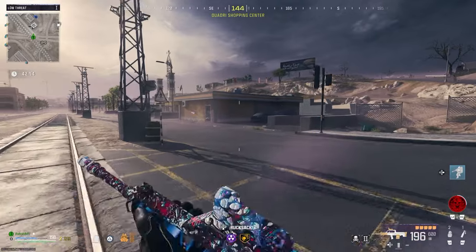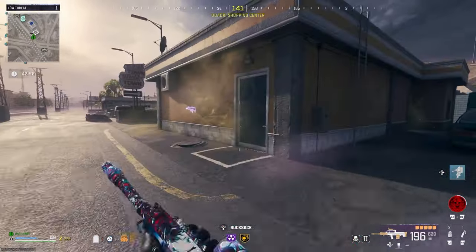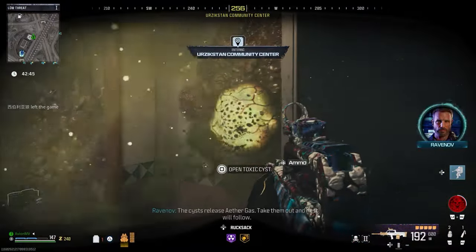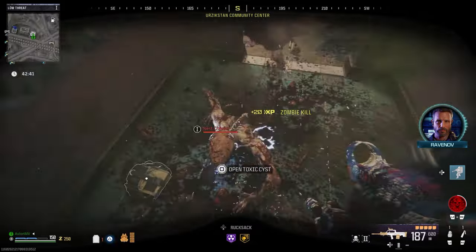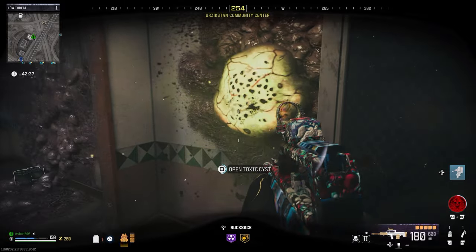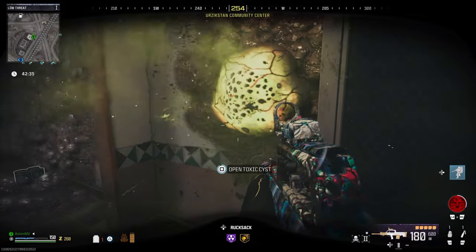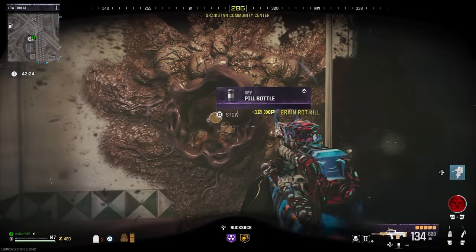To find the pill bottle, you will need to get the Brain Rot ammo mod and head to either an infested nest or an infested stronghold. With your Brain Rot equipped weapon, shoot one of the cysts but don't destroy it. The cyst will then change colour and you will be able to interact with it. Once you complete interacting with the cyst, it will burst and allow you to pick up the pill bottle from the destroyed cyst.